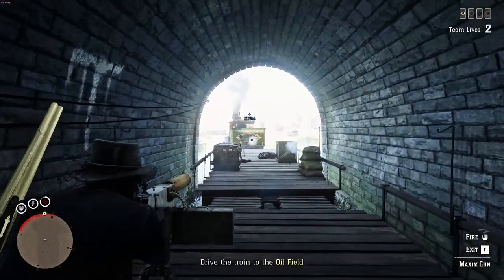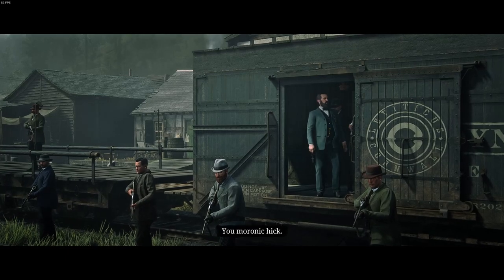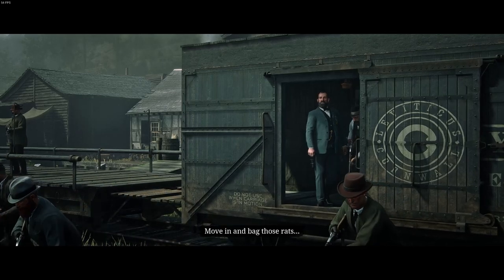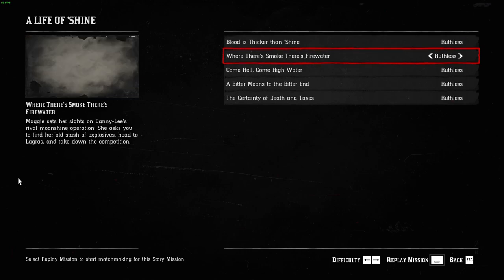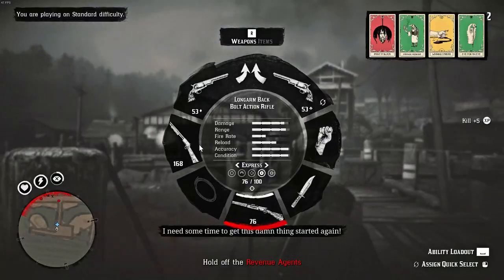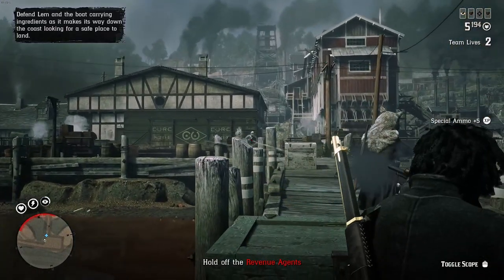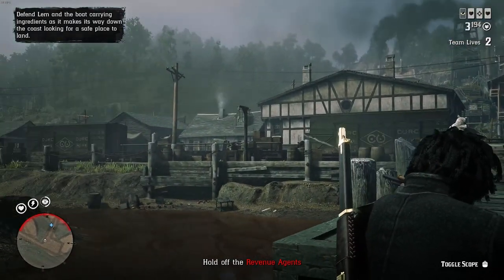Once you get the Moonshiner business, the first thing to do is complete the Moonshiner story. While we have the original Land of Opportunity missions from the Red Dead Online story, the Moonshiner business is one of the only businesses with its own separate story — called 'A Life of Shine.' It's about five missions that break down the background of the moonshine story. They're really fun, pay pretty well, and can benefit your business. These missions can be done on Standard, Hard, or Ruthless difficulty. Ruthless pays the most, and doing them with a friend makes it easier and more fun, though they're completable solo.